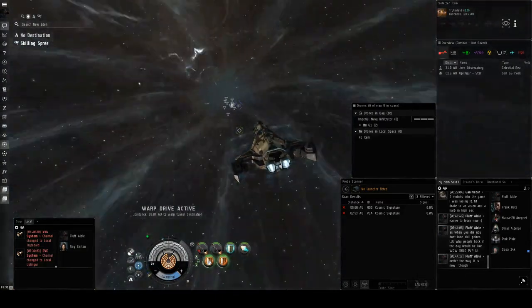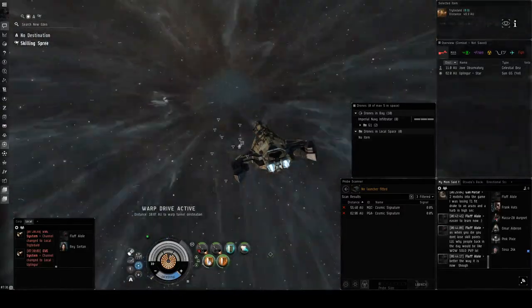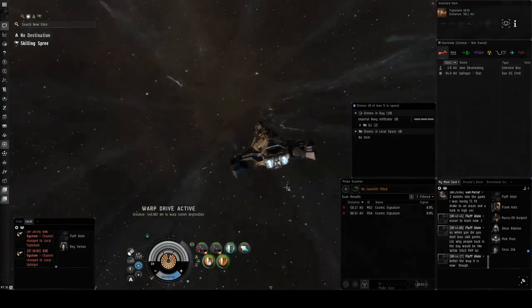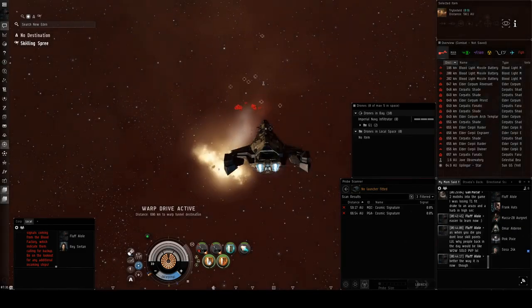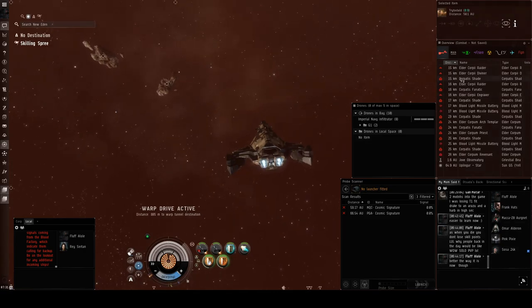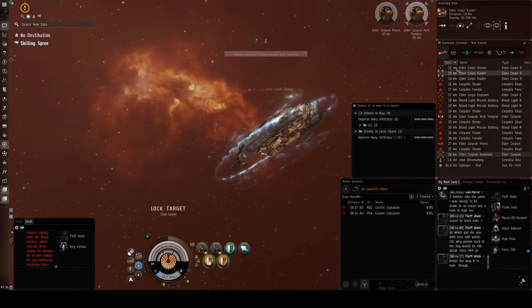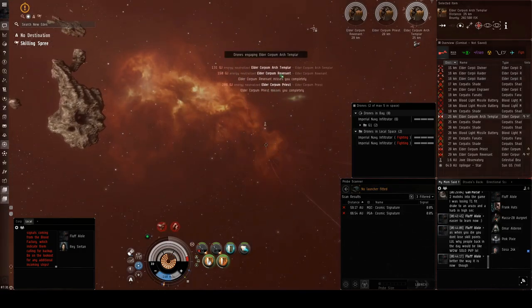When we land, remember there are about eight frigates, three destroyers, seven cruisers, one battlecruiser, the end boss battleship, and some towers. We're going to want to start killing the cruisers right away because they're going to start neuting us, and then start missiling the frigates because they'll come in and web us.